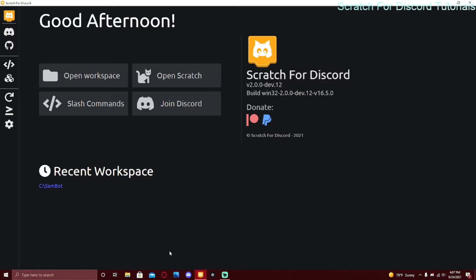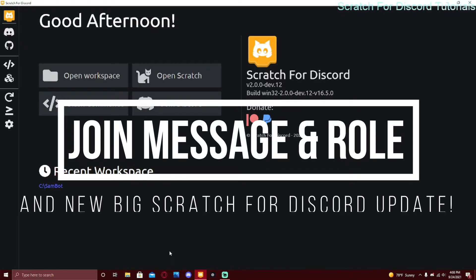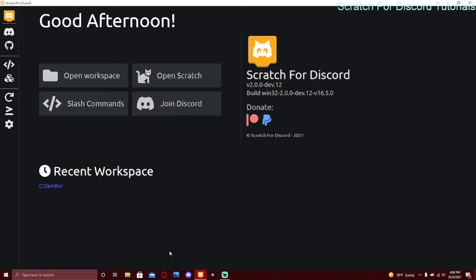What's going on guys, today we're going to be talking about how to make a bot that sends a welcome message and assigns a welcome role. So when someone joins a server they would get a role and a welcome message, and you can also DM them. There's also a new preview.